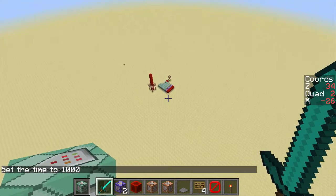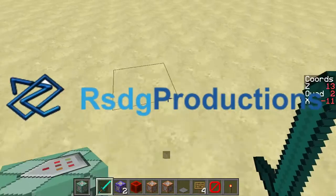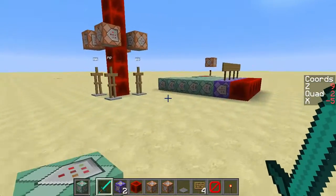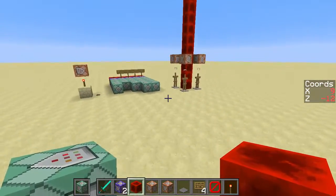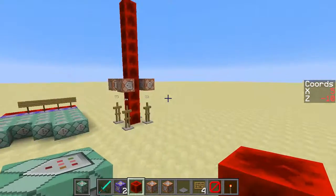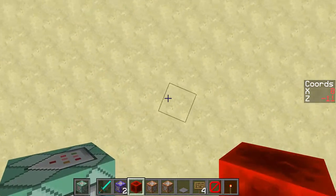Alright guys, so a while back, RSDG Productions — a channel you should really check out, it's got some great content — posted a video about his simple way of outputting coordinates, the player's coordinates, to the scoreboard. Basically, the way he did that was by using the fill command and the stats command to detect how many blocks were filled based on where the player was.